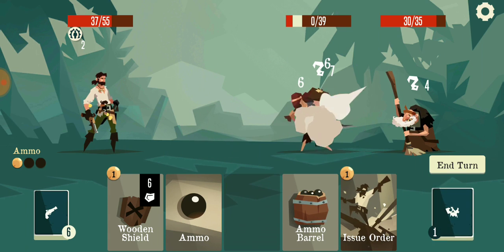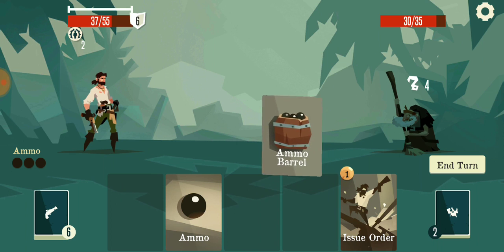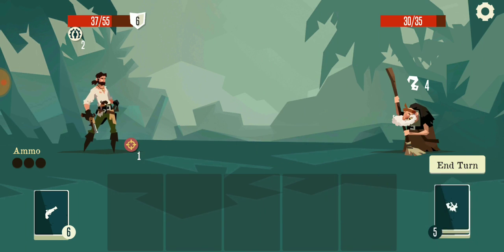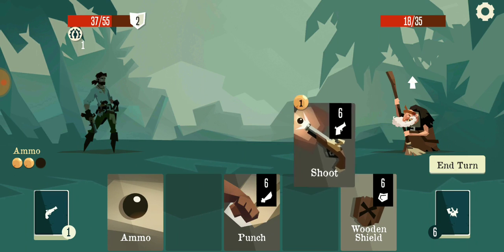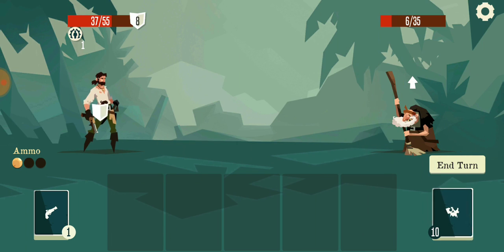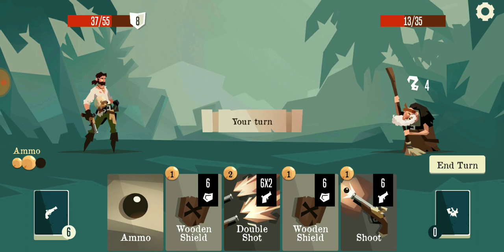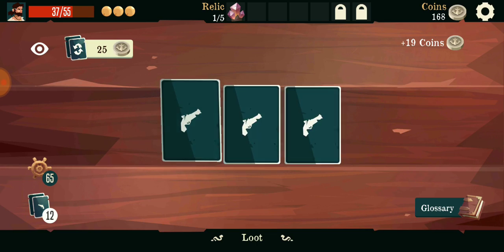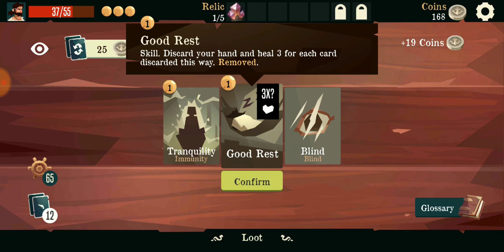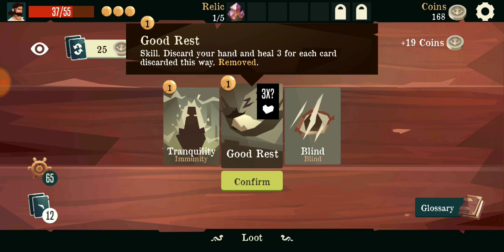There we go. Block. Really? I'm happy I at least had that one ammo. So you can discard your hand and you gain HP for how much is discarded - that's pretty nice.